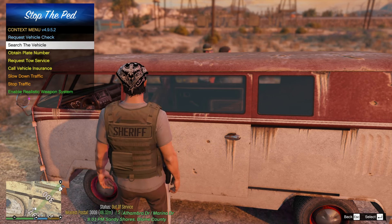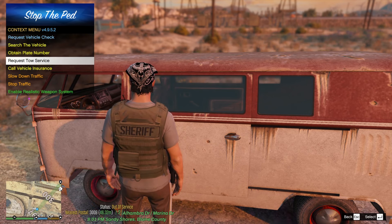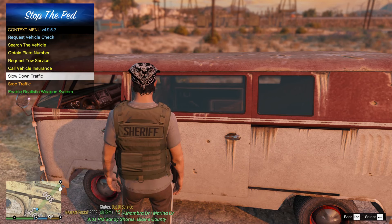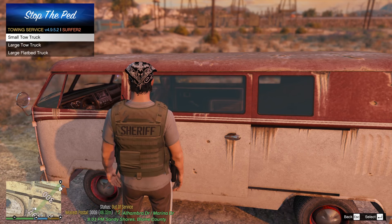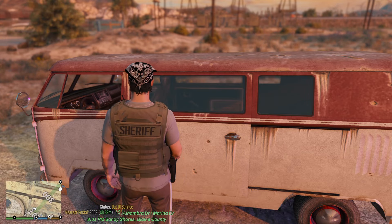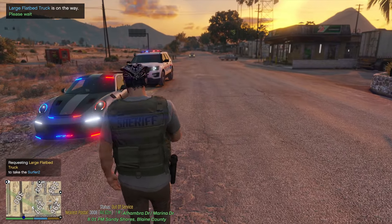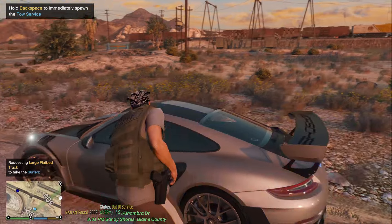Now let's have his vehicle towed. Walk up to the vehicle, hit G on the keyboard. The menu gives you: request vehicle check, search the vehicle, obtain plate number, request tow service, call vehicle insurance, and the realistic weapon system. Click 'request tow service,' choose small tow truck, large, or flatbed — I always get the flatbed to make sure it's big enough — and that will send in a flatbed tow truck.